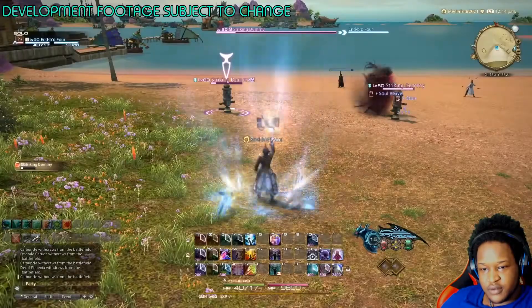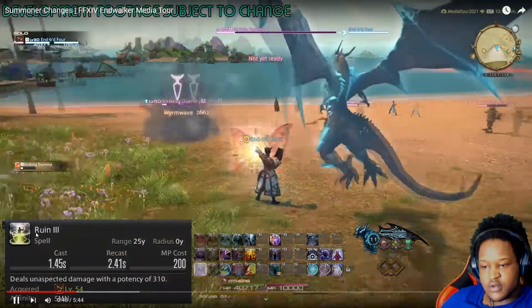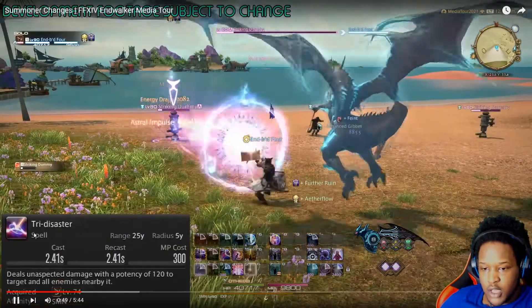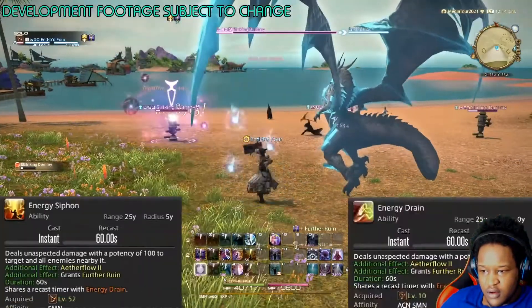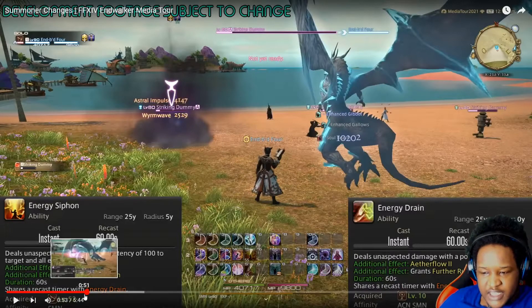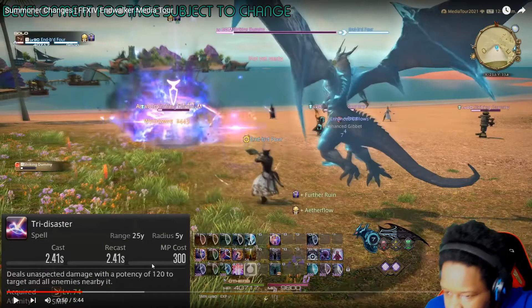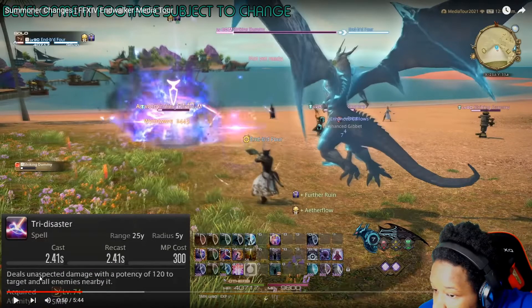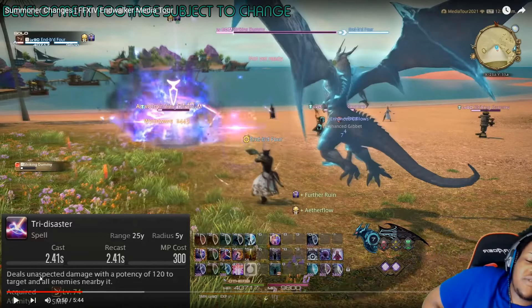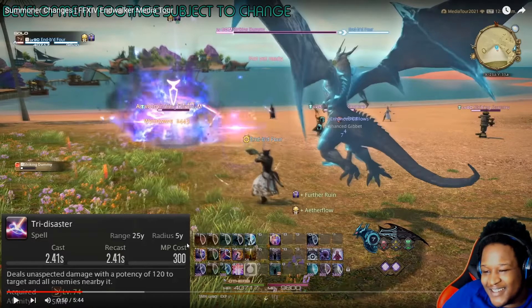Let's go over Summoner's non-summon abilities. For single target, you have Ruin 3, which is much faster and beefier now. For AoE, Tri-Disaster. Energy drain and energy siphon still — wait, Tri-Disaster is AoE? Because what would Tri-Disaster do if the DoTs are gone? That's crazy! Tri-Disaster is an AoE.